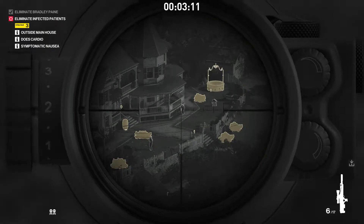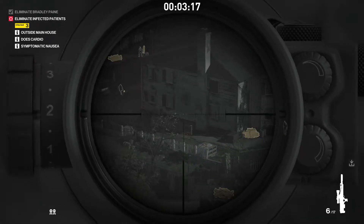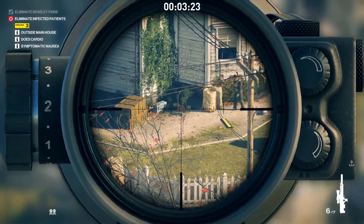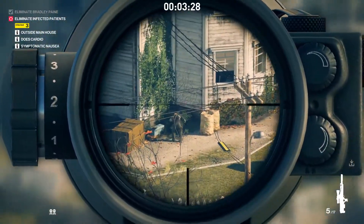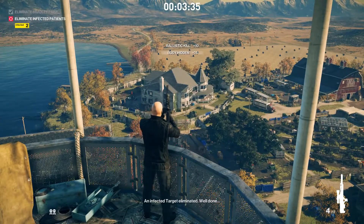For a lot of these kills you do have to be patient. If we want to make sure they're not seen, we have to wait until they're in position. I let this guy run around the house until he very conveniently gets sick right in the bush we need to hide him in. Place a shot right there to distract the guard that was watching him, then wait for the headshot.